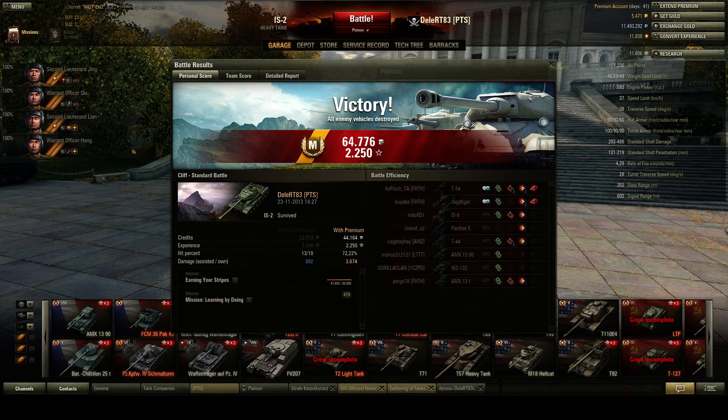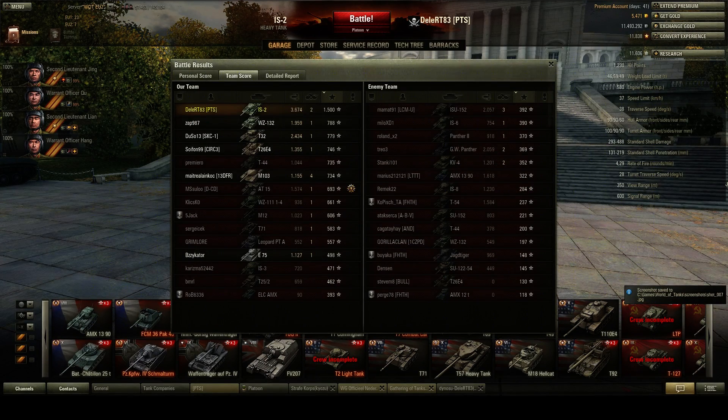We got the Ace Tanker badge — a 1,500 base XP game with 2,250 XP on a premium account. We did 3.7k damage and 900 assisted damage, spotting two tanks: the T-54 and the Jagdtiger. For some strange reason we had to carry in our IS-2 in a tier 9 match, but we were fortunate the enemy wasn't playing well and our team played decently.